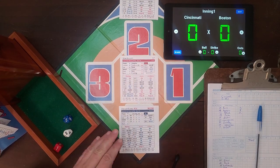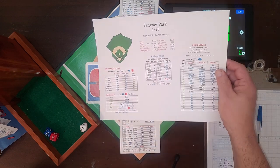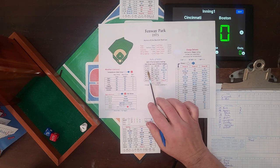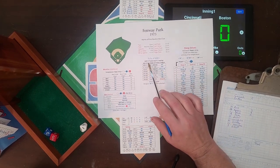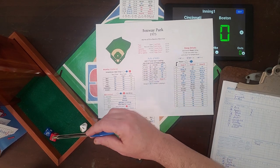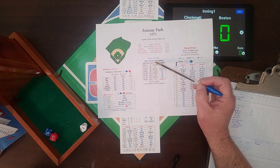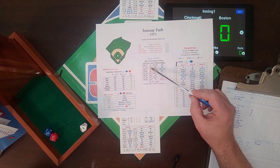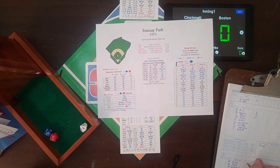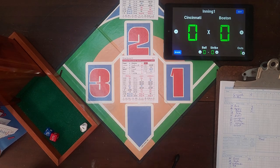Don Gullett pitching for the Reds now as the Red Sox come up. Leading off is Dwight Evans. We roll a 6, so we're going to the ballpark card - Fenway Park. We get 613. When the home team is batting you add 5, making it 618, which is still a pop-up to second base. Dwight Evans is out as Morgan makes the play - one down.